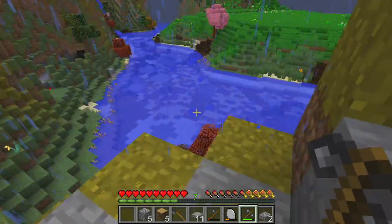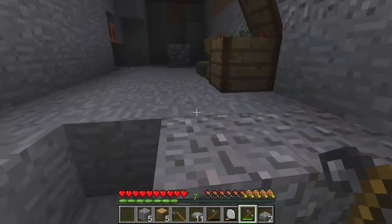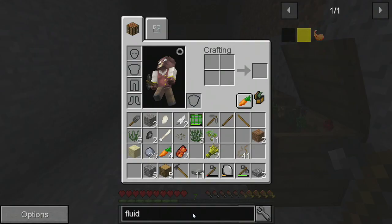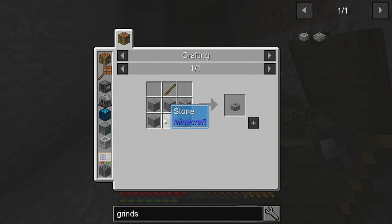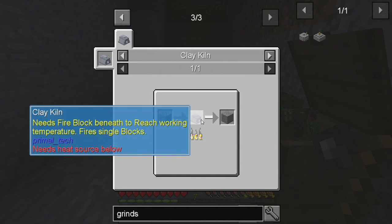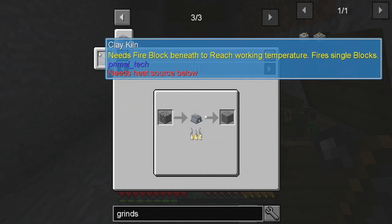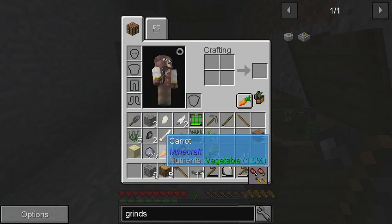So we now need to go get string, which we can get from wool but we'll need a grindstone for that. Grindstone: six stone. The stone comes from the kiln but needs fires on single blocks. I'm gonna give this another go around.